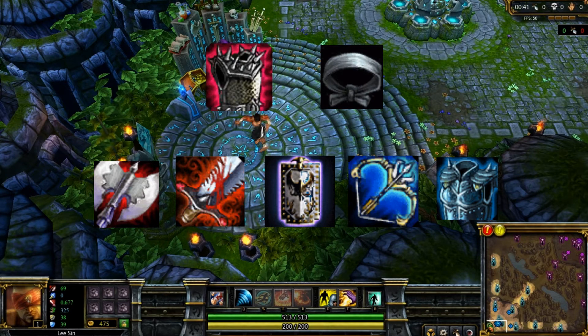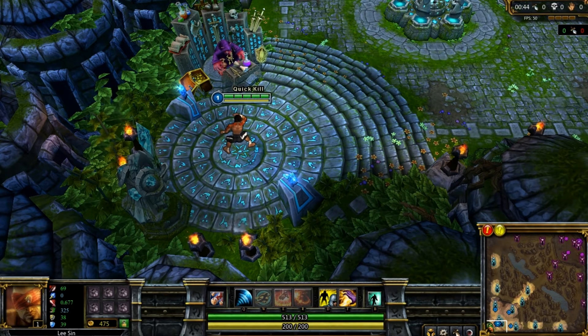Situational items are Thornmail and Quicksilver Sash. For skills, focus on maxing out Sonic Wave first and then your shield, getting one level in Tempest at level 4. Max Tempest last, and be sure to get Dragon's Rage whenever you can.